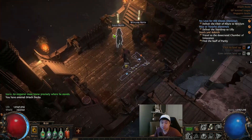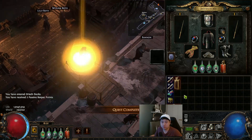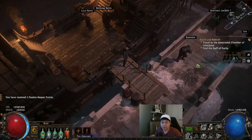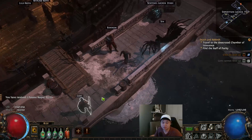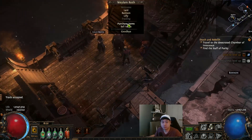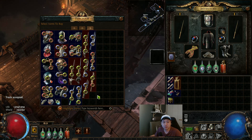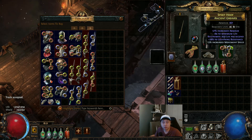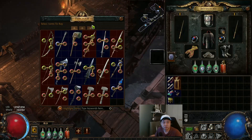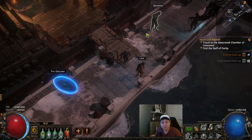Deliver the items now. I'll take the Heavy Belt for the strength. This wand — is it good? It looks bad. We need resistance. Sell whatever you don't need. Check the vendor — Yeena is the one who sells items. Two red one — okay, whatever. I might want this helmet but it's bad — I need resistance.